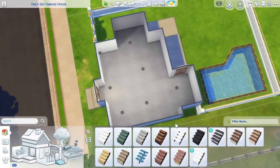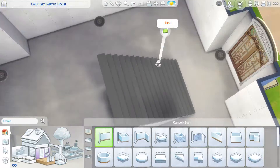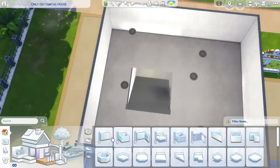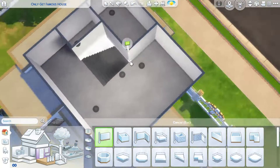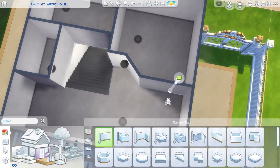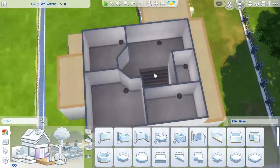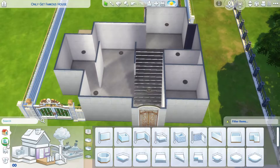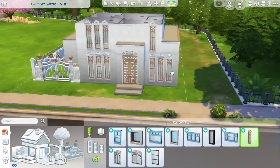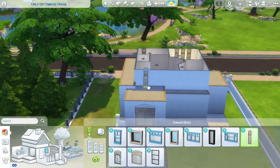Now I'm inside doing the floor plan. I decided on a really grand staircase, and then on the right side an office with a bathroom behind it. Everything else on the bottom floor is like the public areas — so there's the dining room, living room, and kitchen. Then upstairs are the bedrooms and more bathrooms.